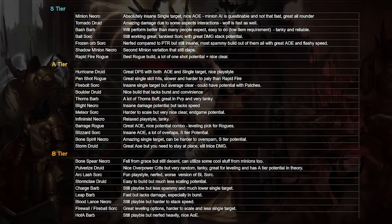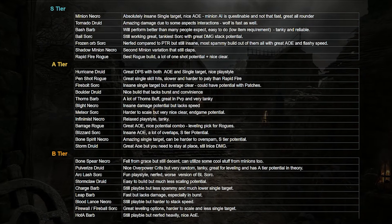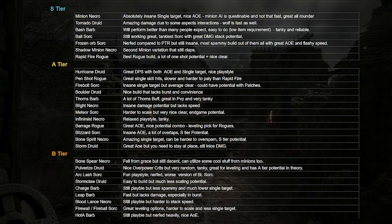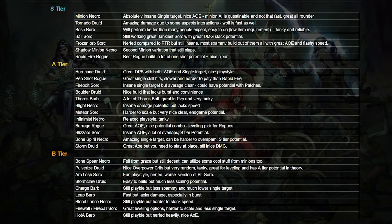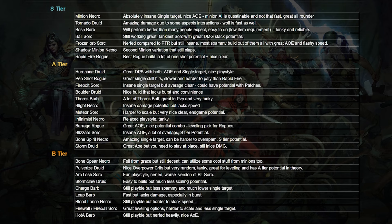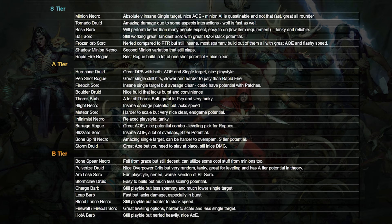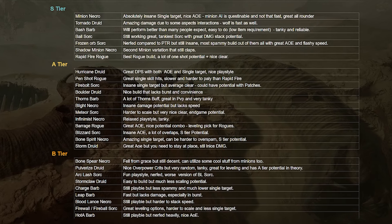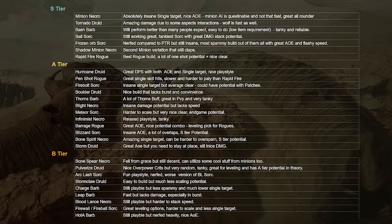Blood Lance Necromancer has been pretty good — I really like the build and I think it's pretty nice. However, it's much harder to stack cool bonuses for it right now, so B tier is pretty much where it's going to land. Fireball and Fireball Sorcerer are great for leveling and nice starter builds, but they fall off heavily — especially the Fireball part. It's pretty much a weaker version of Meteor that lacks additional bonuses. And HotA Barbarian is the last build in B tier — I think it's going to stay in B because it's been nerfed significantly, and it will be much harder to perform better with it right now.